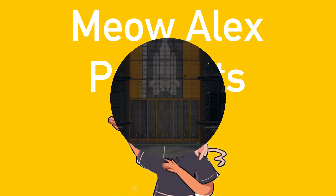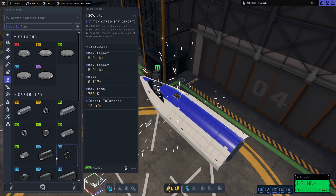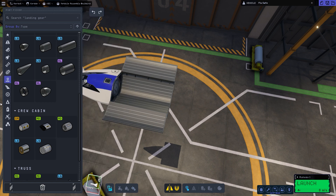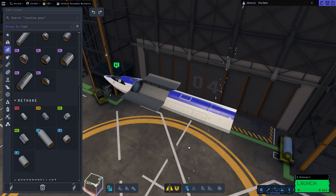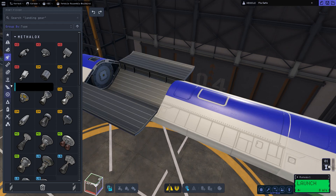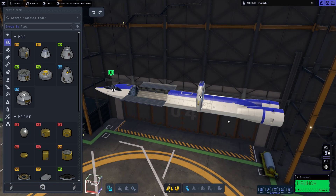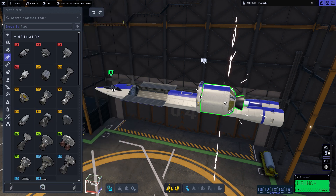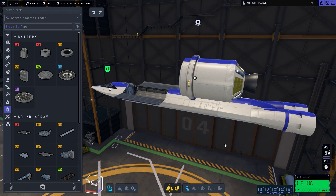Hello guys and welcome back to another KSP2 video. In this video we will be sending a single stage to orbit — more specifically a cargo SSTO with a mystery payload. We're sending a space plane to Kerbin orbit, deploying a payload, and coming back to the KSC. As you can see, I'm building the payload, which will be a small remote-controlled satellite.